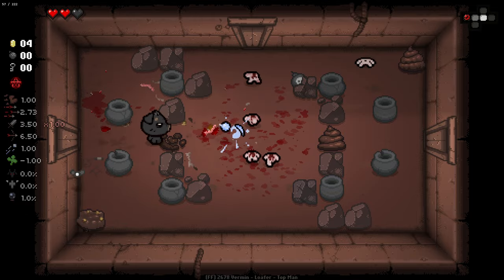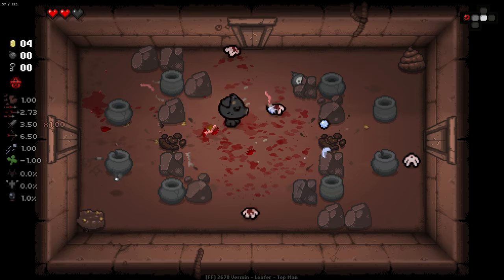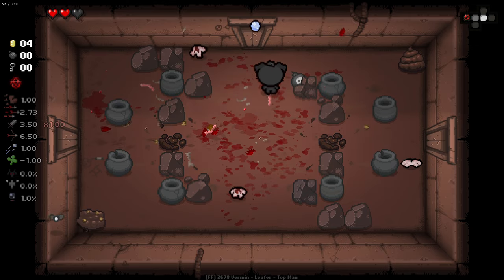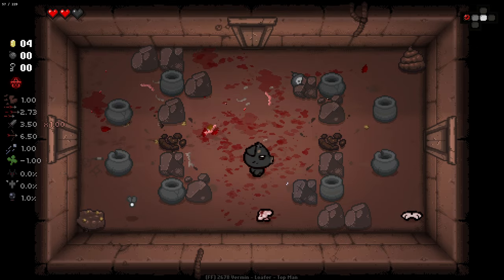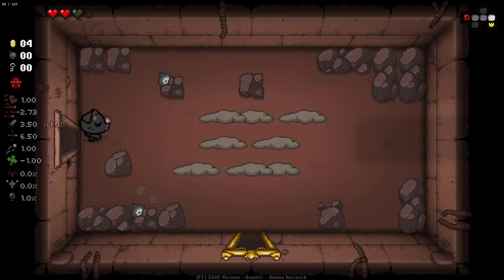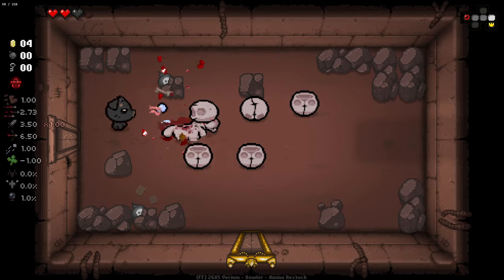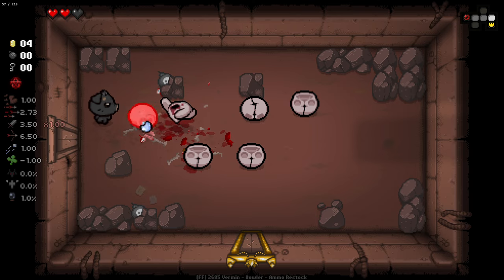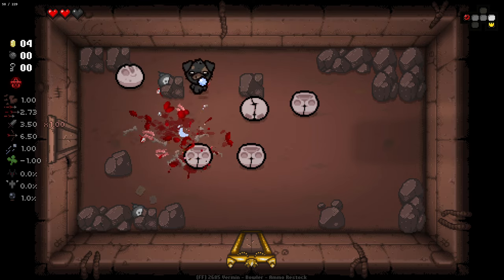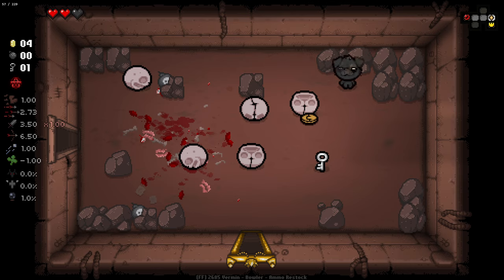Items aren't in the treasure room — if we go to a treasure room we'll just find a cursed trinket. In our shop we have Tainted Keeper style shops with multiple items from different pools, but it's our only way of gaining items. The trinkets on the ground must be picked up; if you leave the room and come back they will disappear. Some of the curses you can get are pretty gnarly, so you have to be careful with which ones you pick up.